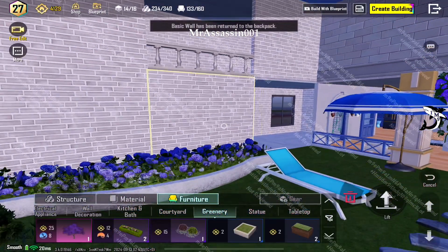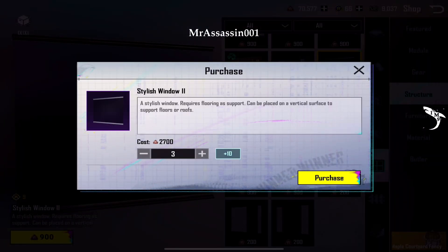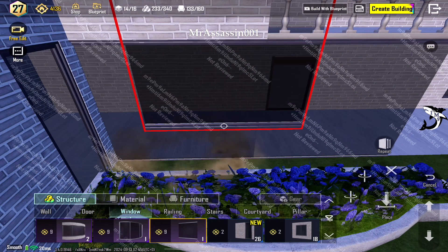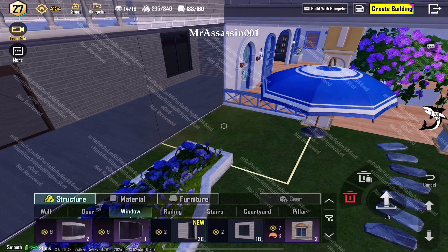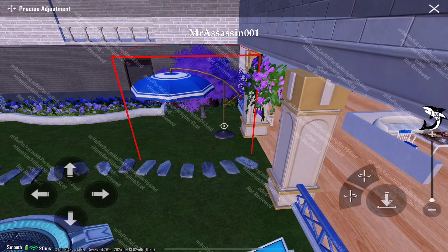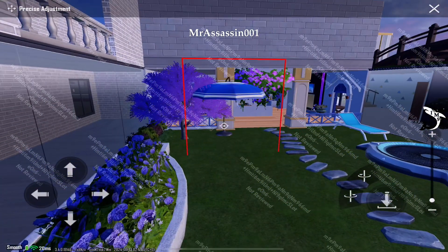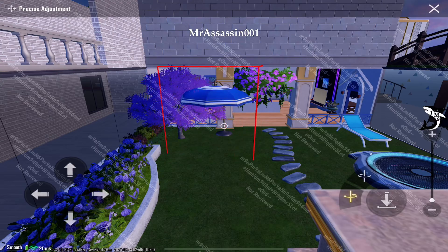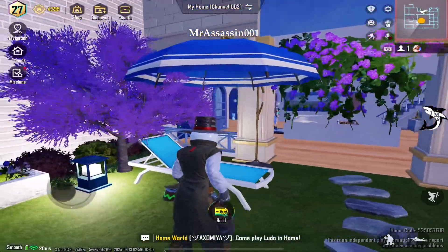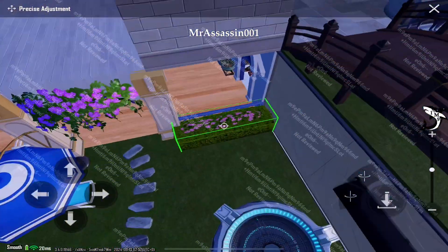I edited my house a little bit — I took away the movie theater and just put another hallway so they mirror each other, like two tunnels. But I couldn't put the stove back. And this umbrella — I had it there and I moved it like 10 times and just couldn't get it back. I had to redo everything, and stupidly I didn't save my edits and reset everything.